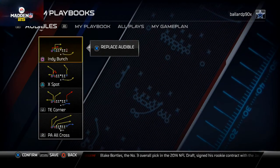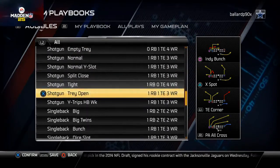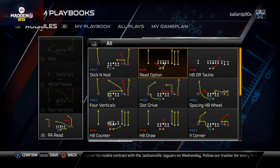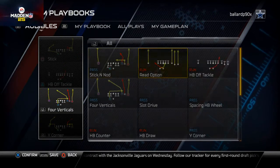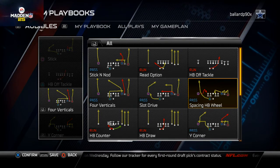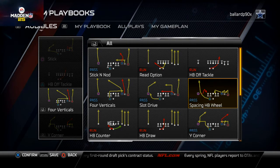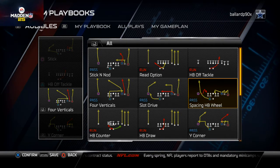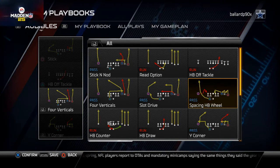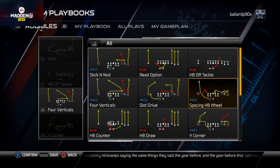Our zone beater comes from the Shotgun Trey Open. The plays I like to set in my audibles - I personally like to set the Y Corner. The Spacing Halfback Wheel is something I've already talked about on my YouTube channel. Basically, this is a set-within-a-set play - so if we audible to Y Corner, then audible to Spacing Halfback Wheel and put the square receiver on a streak, you'll see a little glitch happen.